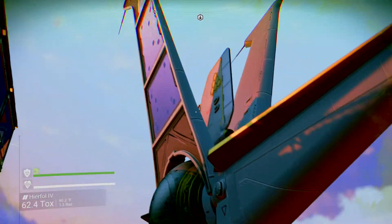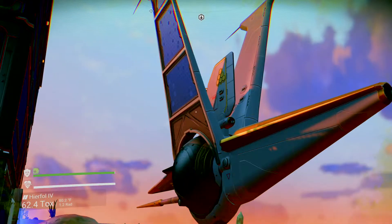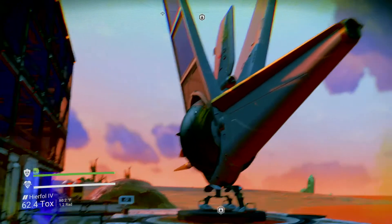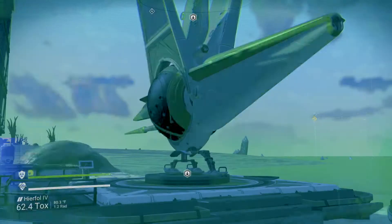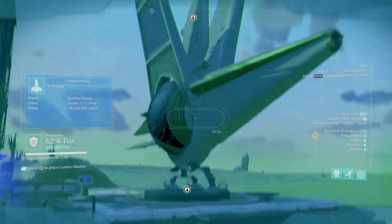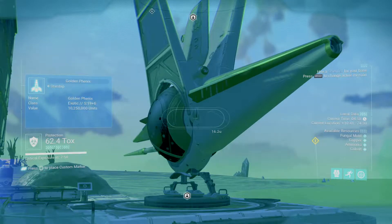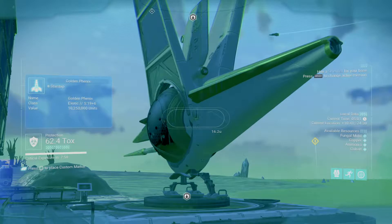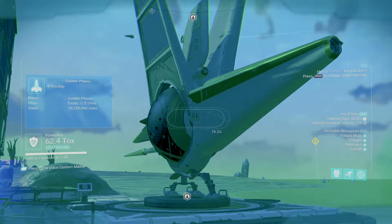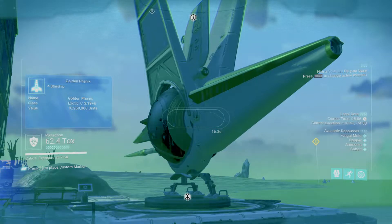This is one of the S-class ships — the highest class ship you can get. A lot of S-class ships are explorer ships. If you actually scan it, it tells you it's an exotic ship, class S. They're rare ships to get.